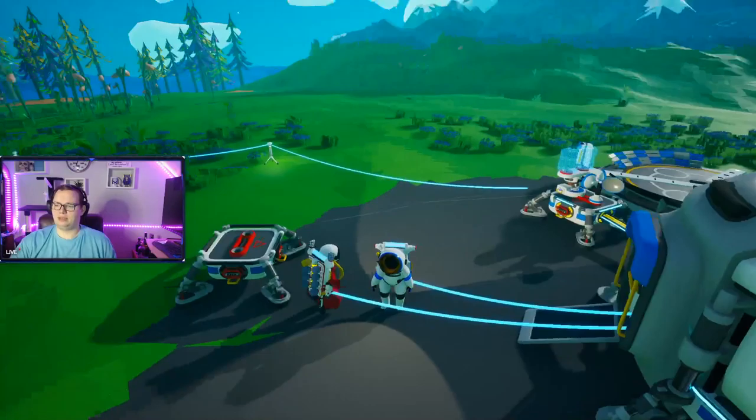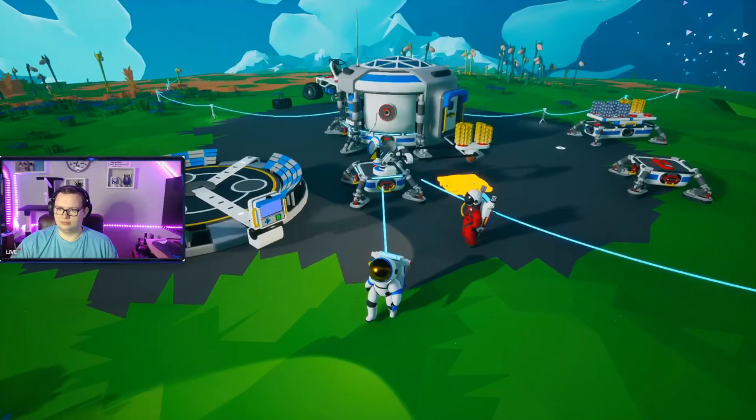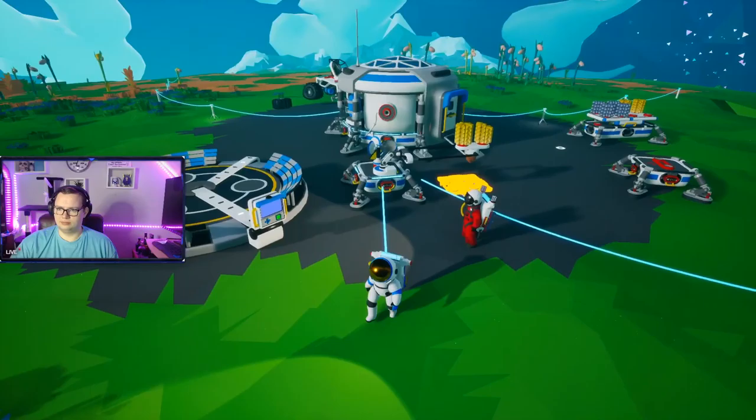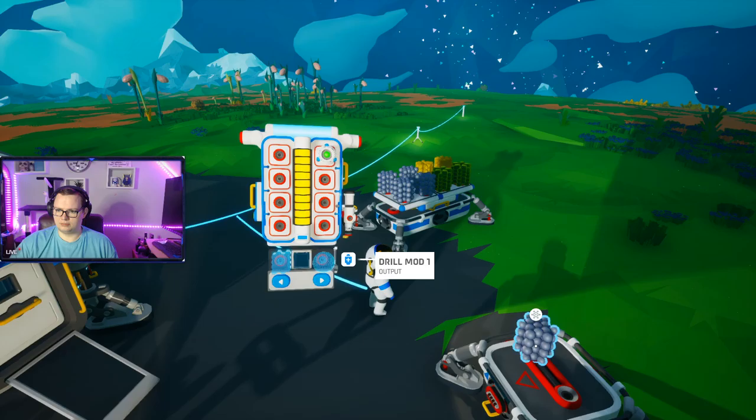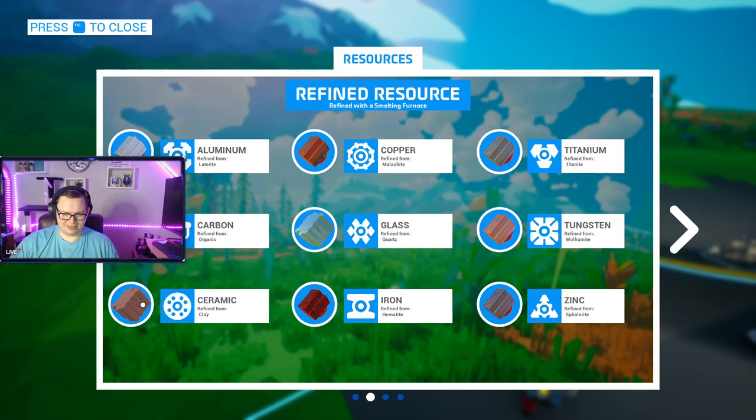Where the hell do I find ceramic? Set it up on the printer and then highlight the thing you want. Ceramic — refined from clay.